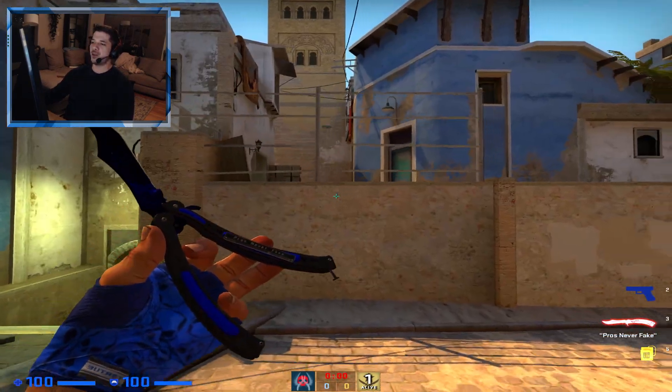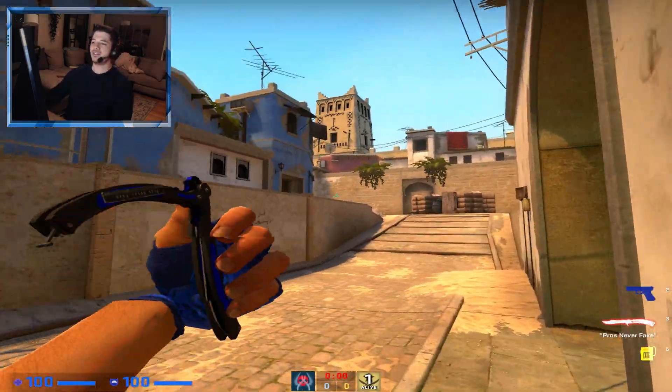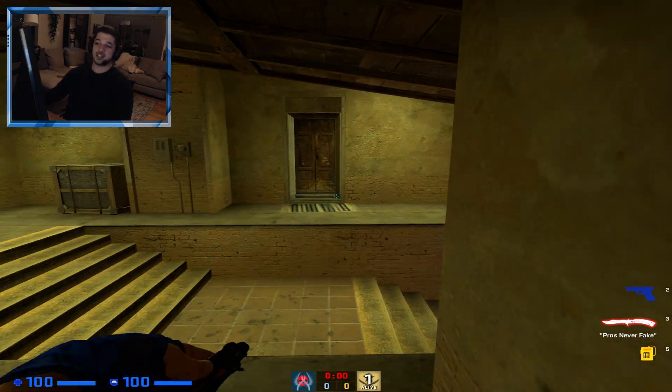You could just come to this bench here and chill. The bench is going to save you some extra HP, but remember you're kind of exposed to top mid boxes and a bunch of angles here. So if you have HP, this is a great safe spot.